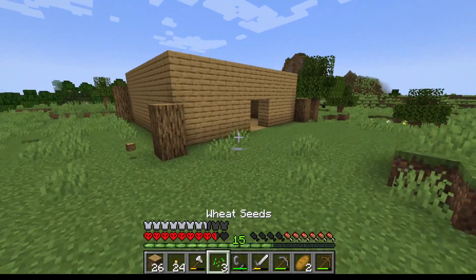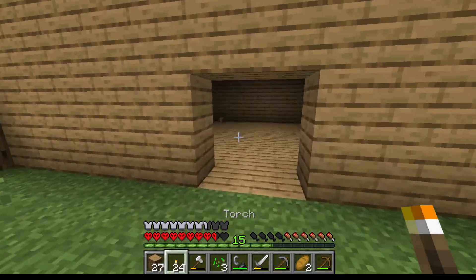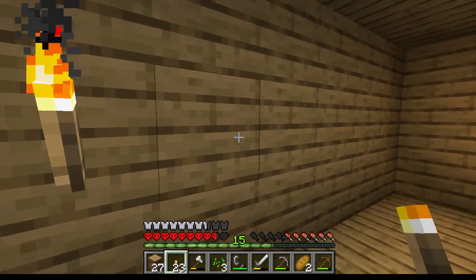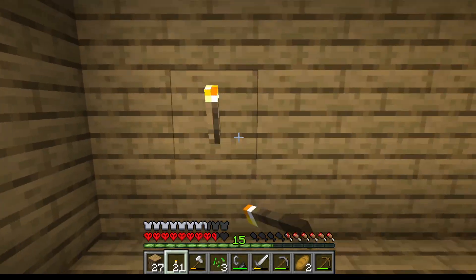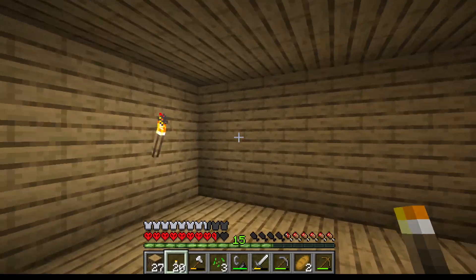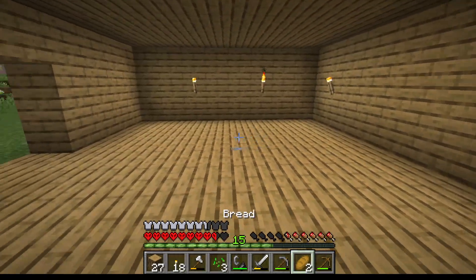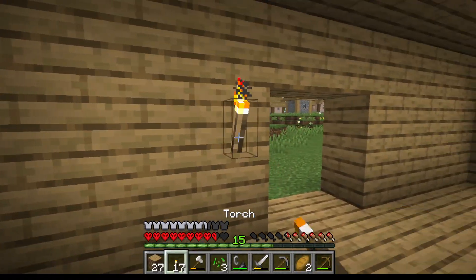I feel like there's going to be mobs in there — is there? No. We're good. I'll put torches here — two in, two in. There we go. Then we'll put some by the door here too. Perfect. Look at that, that's beautiful.